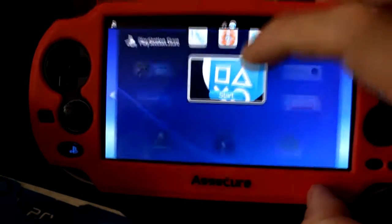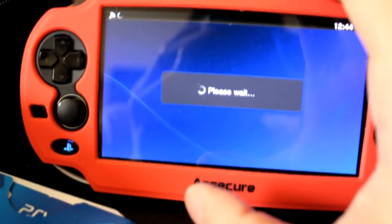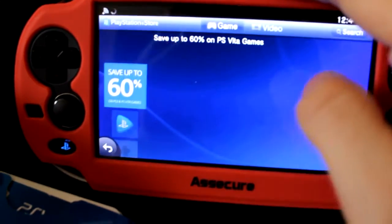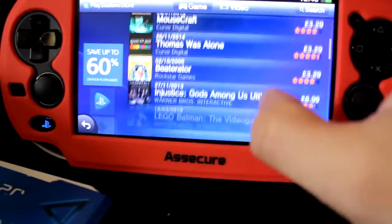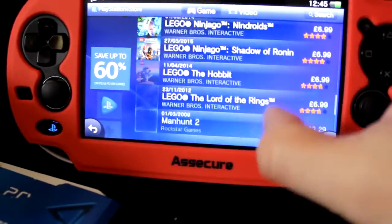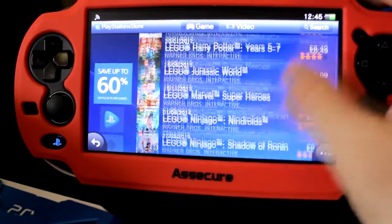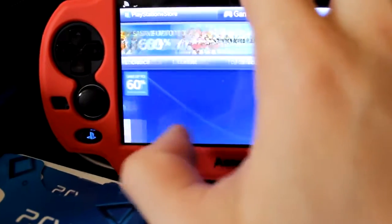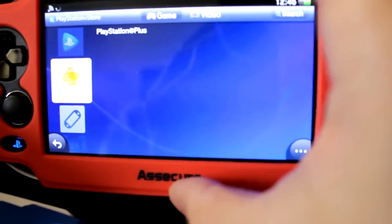Let's check out the store — there are a lot of indie games to buy on here now, and they do a sale every month with a different list of games on sale. All the LEGO games are on sale, and obviously you can buy PSP games and PS1 games on here too. Ghost of Sparta is the free game this month.